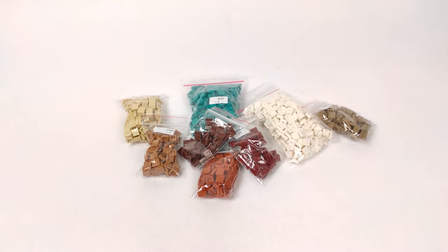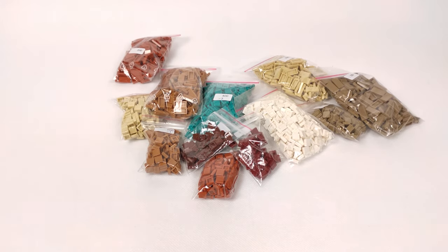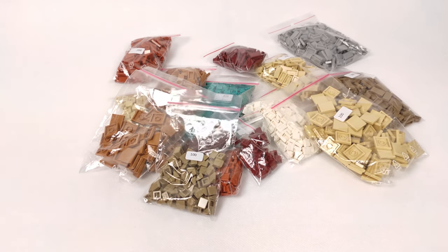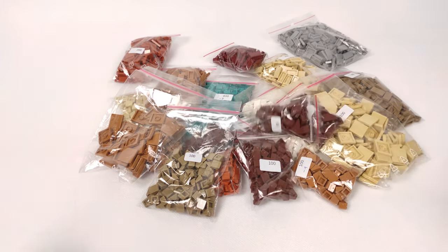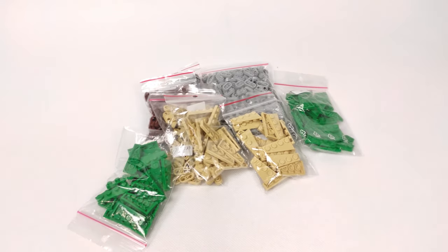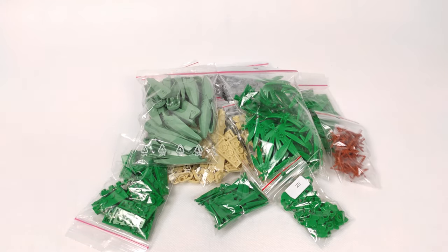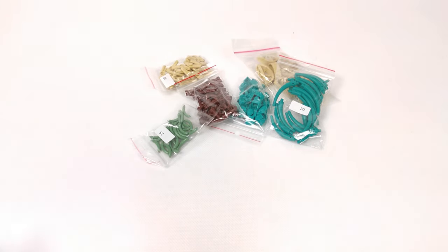For decorating and adding details I've got a lot of different colored tiles in different sizes, and even some cheese slopes and a few curved ones as well. I also got some modified plates, wedges, and of course a lot of plant pieces to build palm trees surrounding the mosque. Last but not least, I got some various decorative parts that will help me get that nice finishing touch to the MOC.